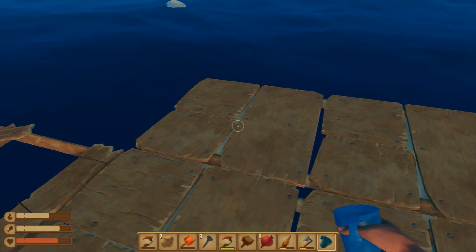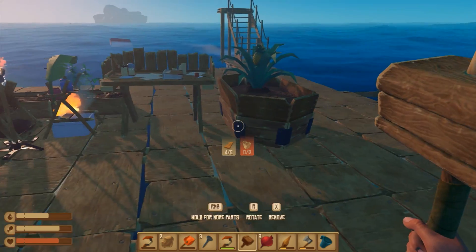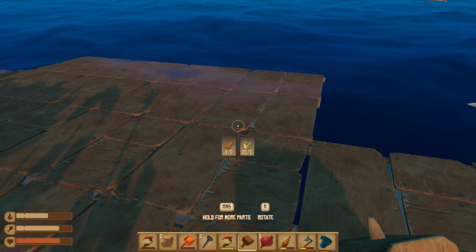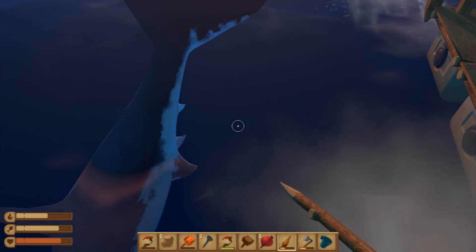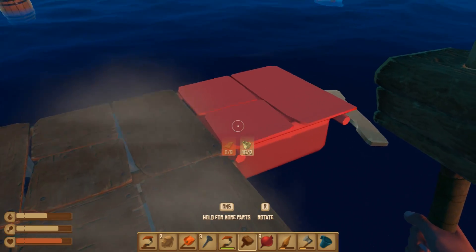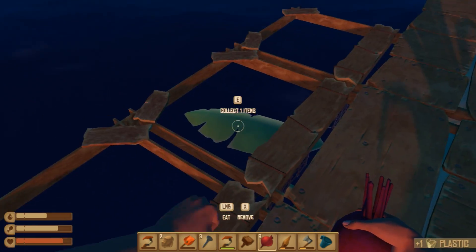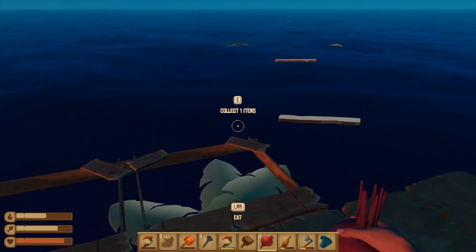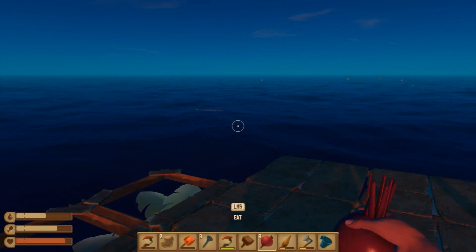We're drifting this way now, so let's extend our raft a little bit. I think I have some plastic stored away — yes I do. Is the shark biting? Leave my stuff alone. Wow, out of planks. Well, we're kind of catching some stuff. In the long run you want to have these collection things all the way around, because eventually we will bump into things.